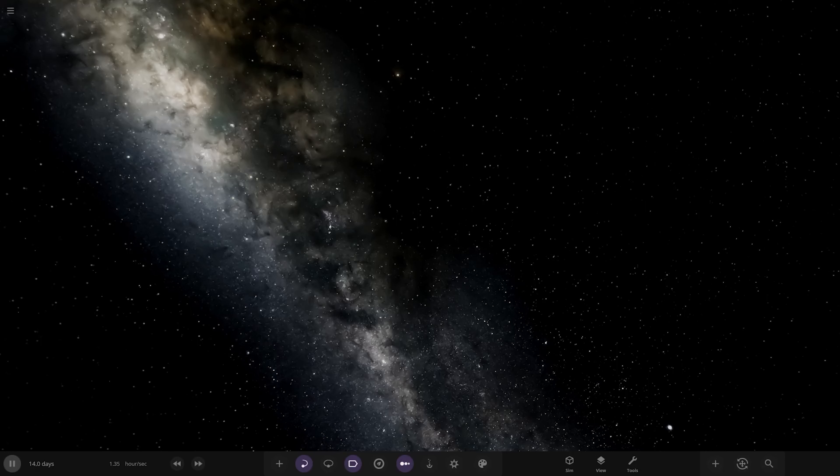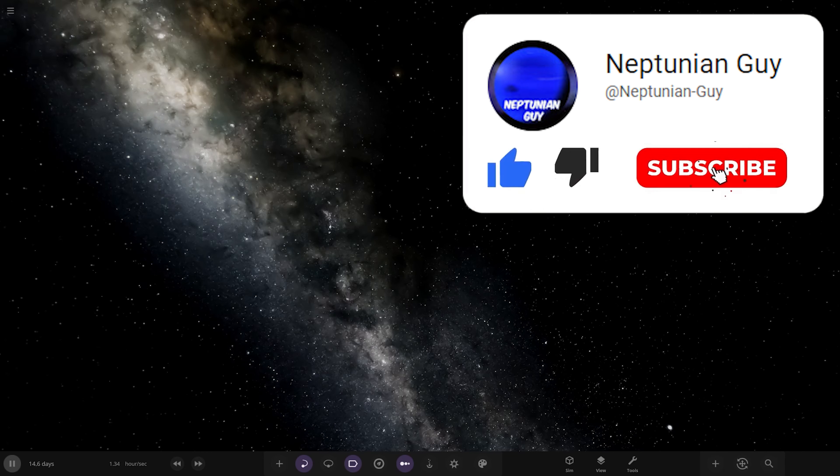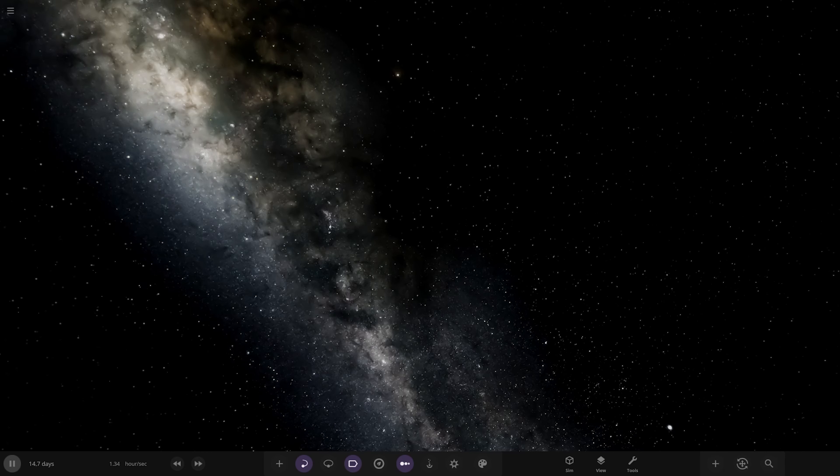Hello everyone and welcome back to another Universe Soundbox video. Today we're going to be doing a challenge from one of you guys in the comments, from the user Nitrogen on one of the recent videos: make an 8-star system with habitable life. I saw it and thought it's been a while since we've made a custom system where I've designed some objects. Let's do it with 8 stars.